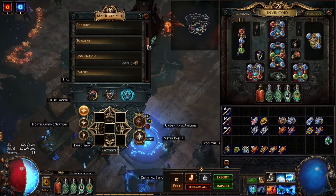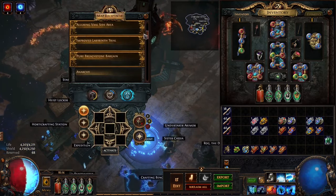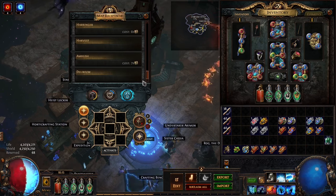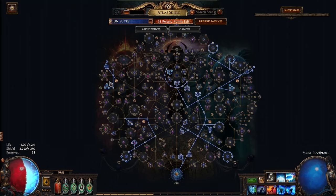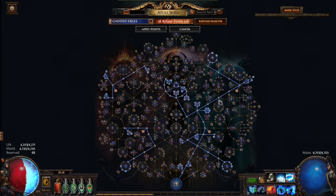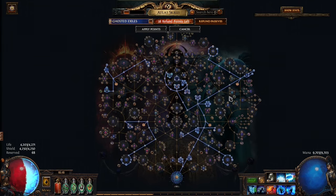I'll always use some craft here - generally I'm doing Domination or Harvest. For general map-farming I'm just doing Ambush, not overcomplicating it, just throwing in stuff I find. That's everything I wanted to talk about. I'll link my PoB and all the information including my atlas trees in the description. Hope you guys enjoy the video and I'll see you next time.